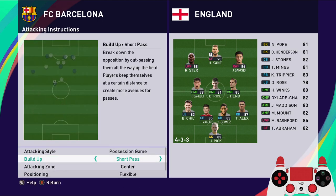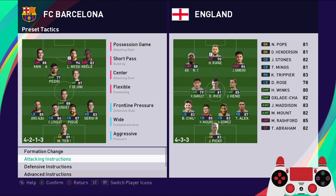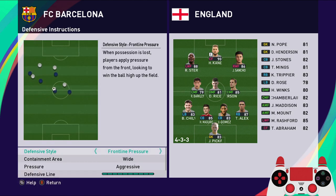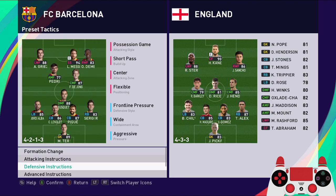The attacking instruction is going to be possession game, short pass, center, flexible. Support range should be number 3 — don't go too close or it will be hard to pass the ball around. Then frontline pressure, wide, aggressive, defensive line very high, compactness very spread out.